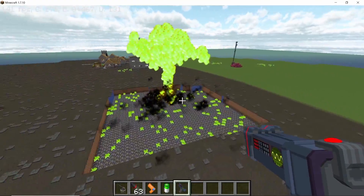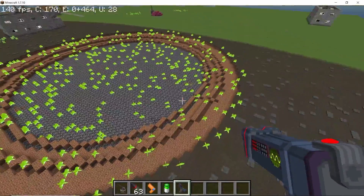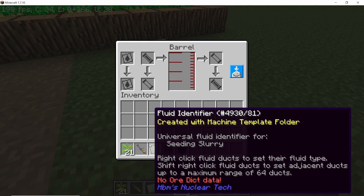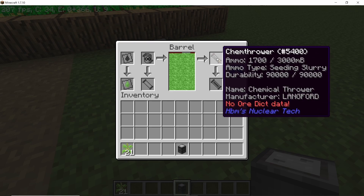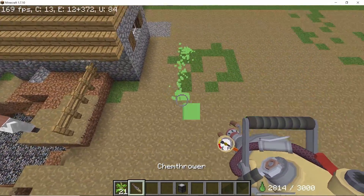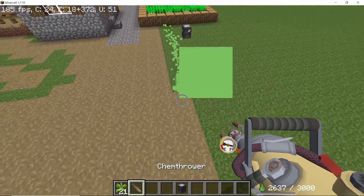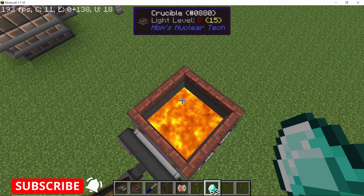As for balefire, its spread has been reduced — it no longer spreads infinitely, and the further it gets the darker it becomes, which is a good change. Next up is seeding slurry, which can be used with the chem thrower. Wherever you have dead grass from nuclear shenanigans, you can spray seeding slurry on it to convert it back to normal grass. This village had so much dead grass, and spraying it returns it to normal. Seeding slurry is made by liquefying seeds, vines, grass, etc.